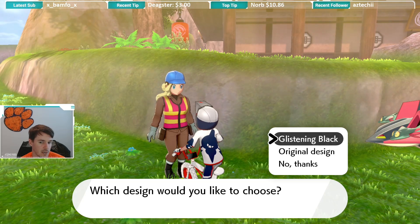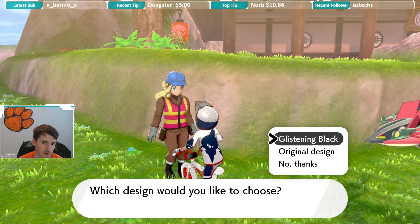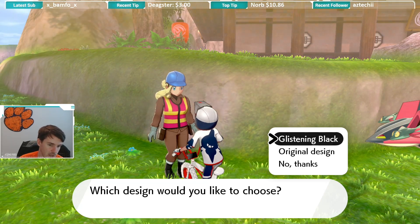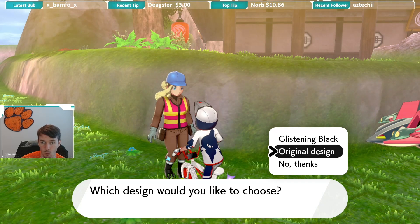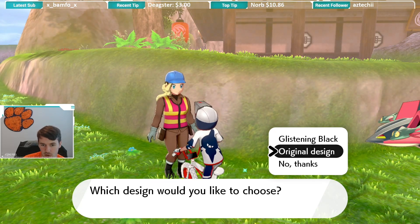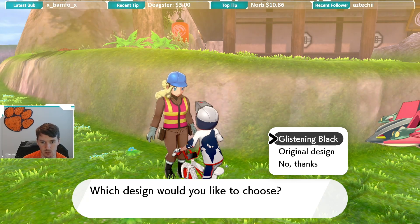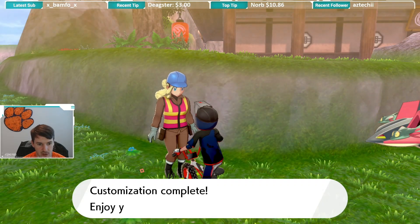When you change your bike, you'll have two options. You can either have a black version, which I'm going to click on here in a second, or if you have the original bike still, this would say the white one. I have the white bike so I can revert back to my original one. So let's click on the black — we'll take a look at this one real quick. And we can see I now have a black bike.